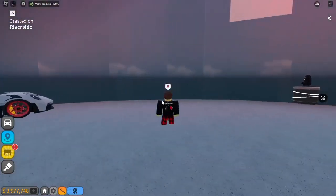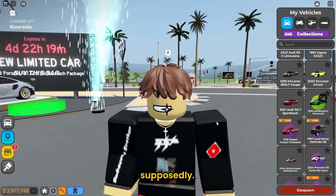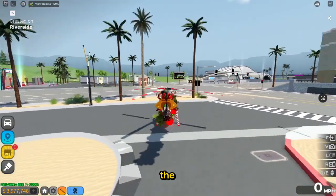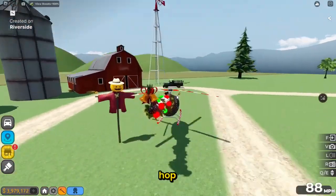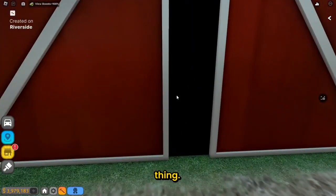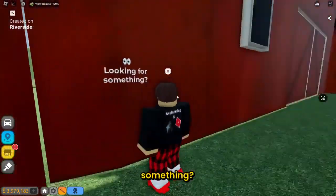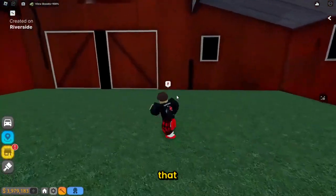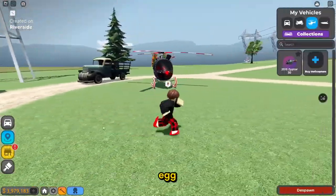Up next, there is supposedly a secret easter egg in the barn. Let's fly over to the barn area and see if it's actually true. We are at the barn — let's hop out of the helicopter and see if we can get inside. Oh, we can! What is that? Is this the easter egg? It says 'looking for something?' That is true — there is an easter egg in the barn.